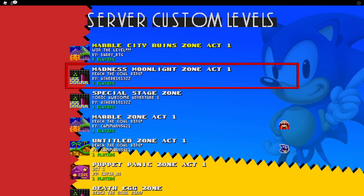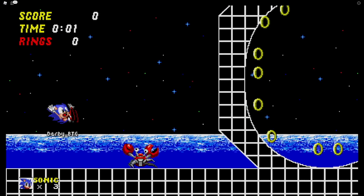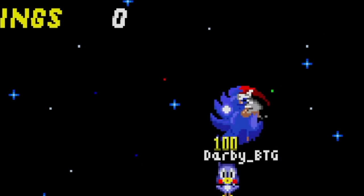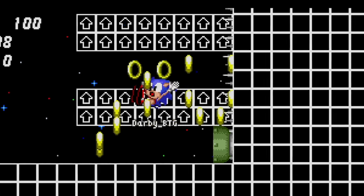Alright, so let's play some levels first, get warmed up, and then we'll try and create the level. Madness Moonlight Zone. Sweet! Whoa, we fell down! That was cool! This looks sweet already. I like the ones that use this kind of weird checkered-ness.